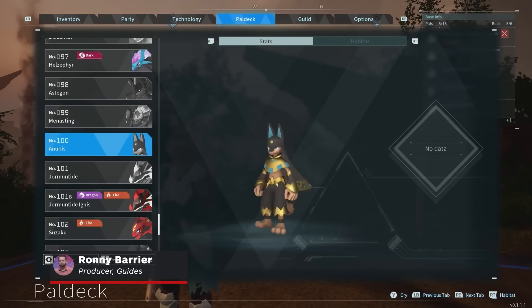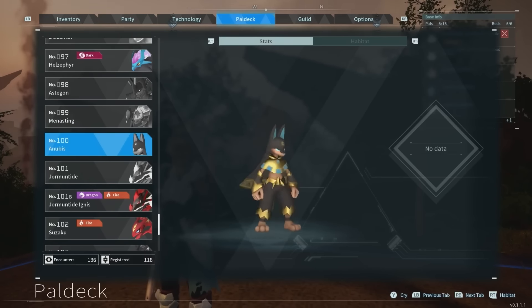Anubis is one of the best pals in Palworld, and is also one of its strongest bosses. You'll have to level up and progress quite a way into the game before you can encounter and catch one in the wild. But there's a way for you to get Anubis even before you hit mid-game by using the Breeding Farm. Here's how you do it.